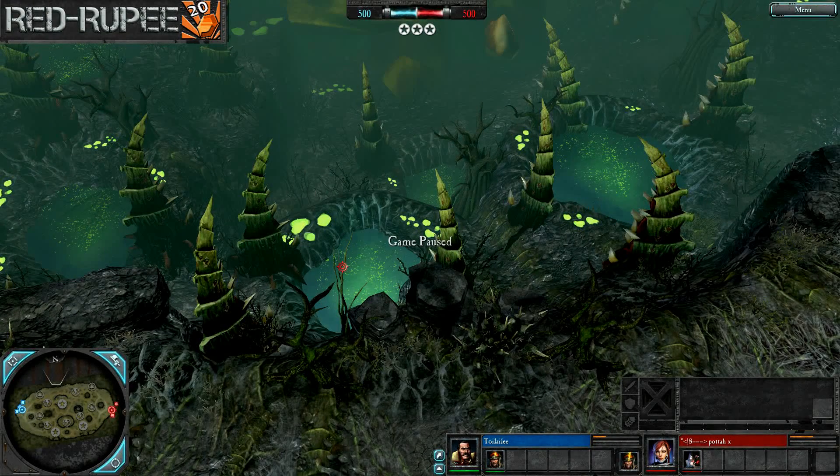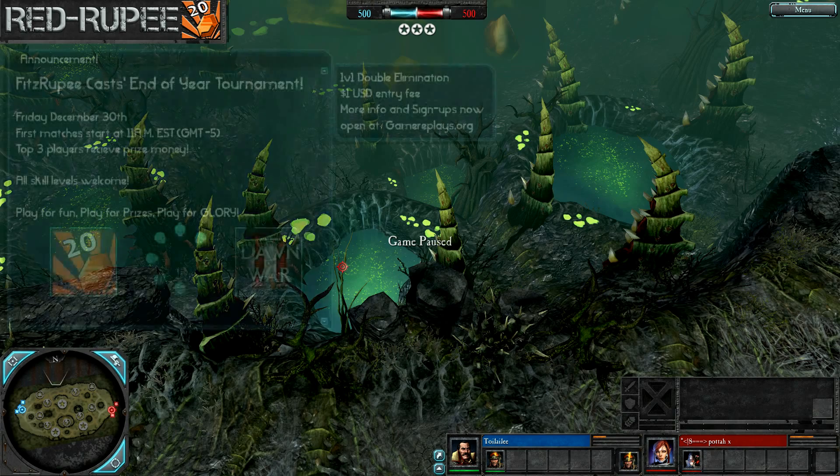Good evening, ladies and gentlemen, welcome back to another episode of FitzRubyCast featuring Dawn of War 2 Retribution. Today we're hanging out on Leviathan Hive, a truly alien-feeling map. We're looking over at the capillary towers and biomass pools on this Tyrannophorn map, and with all the red spores floating around here, it always just makes me feel like it would be unhealthy to even be walking around anywhere on this map, Leviathan Hive.